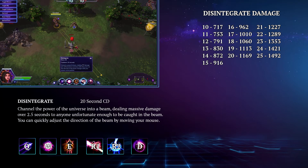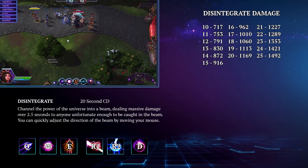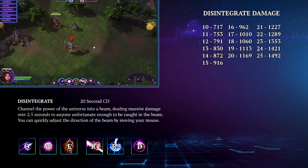Now we've covered her base abilities, let's take a quick look at her heroics. Her first heroic is called Disintegrate. This is a 20-second cooldown channeled skill shot that fires off a constant beam dealing massive damage over 2.5 seconds to anything caught inside the beam. You can reposition the beam with the mouse cursor to catch escaping enemies. This is a very powerful heroic that does brutal damage in a line; however, it does force you to be stationary so make sure you have good positioning before you use it.